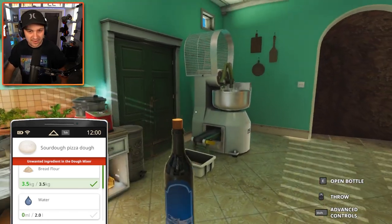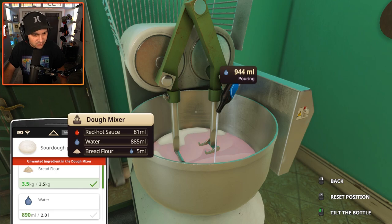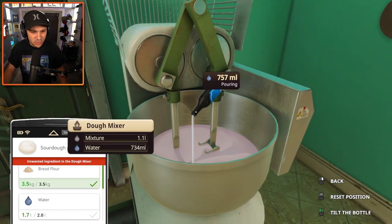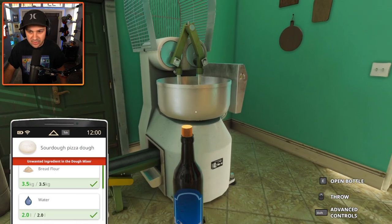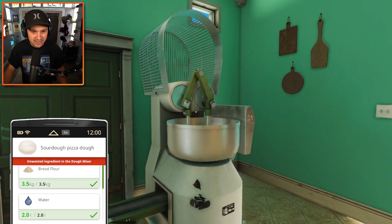Let's get some water in there. I don't think this bottle of water is big enough — I think we're gonna have to buy some more. Pour it all in. One more bottle, pour it in. I like that our dough is like this weird pink Pepto-Bismol color. Truly disgusting. And just for good measure, why don't we throw a bottle of glass in the mixer? Or at least try. I tried.